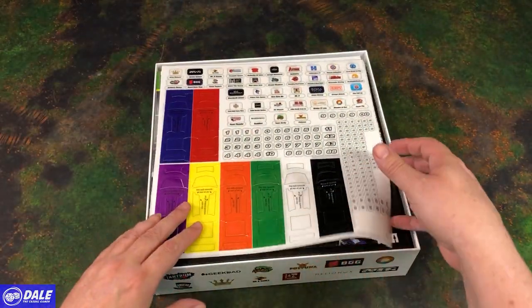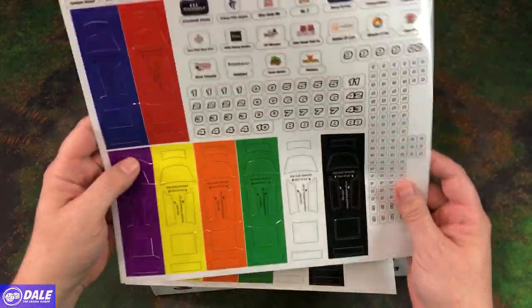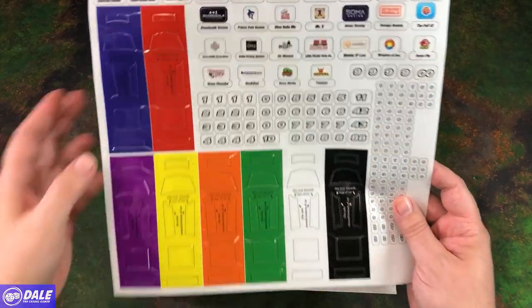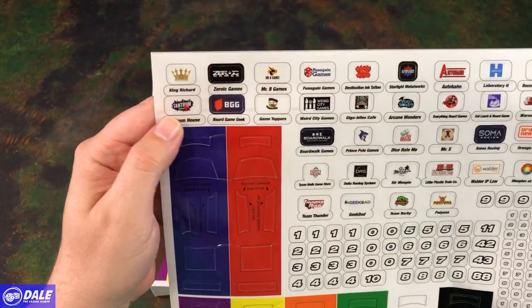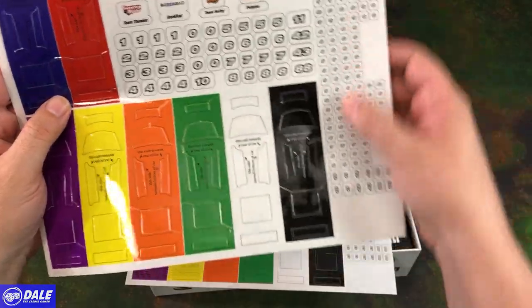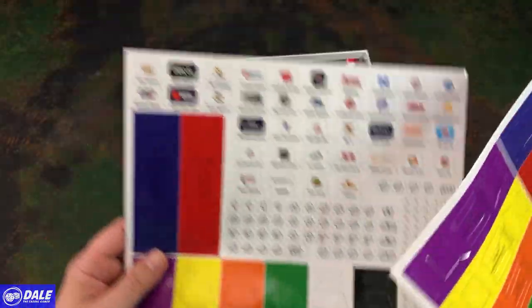Then we've got two sticker sheets. You can tell we're going to have eight cars — two, four, six, eight. We've got some different stickers: Board Game Geek, Tantrum House, Game Toppers, and other things. You can put any number you want, though of course you do need to stick with these color schemes. So we've got two sheets of those.